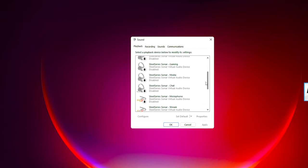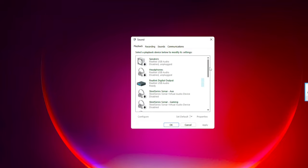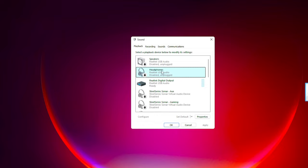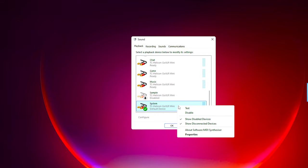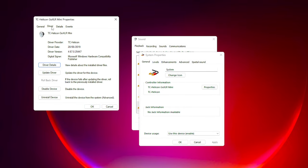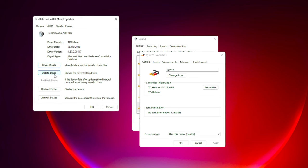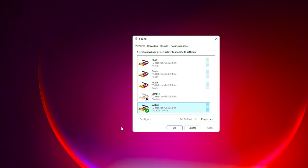Mine will look very different because I have a mic setup with a GoXLR Mini, whereas you probably just have your headphones plugged in. You're likely playing this video on your PC so you'll be able to see which device is active. Once you've found your headphones, right-click and go to Properties. Find the Driver tab and click Update Driver — this won't be the case for everyone, but make sure it's updated. You may have to restart your PC after that.